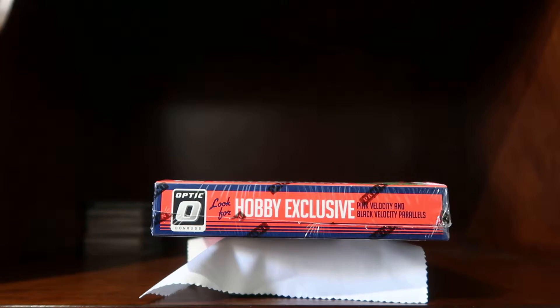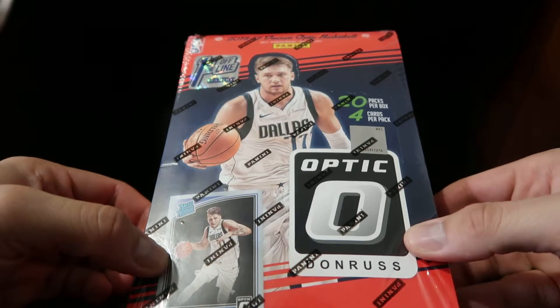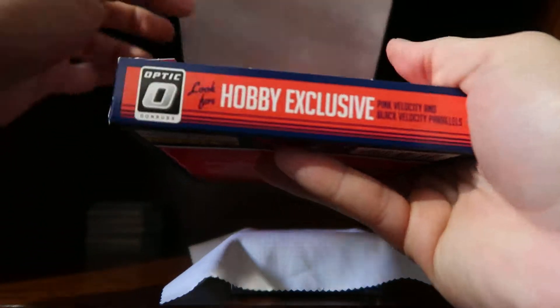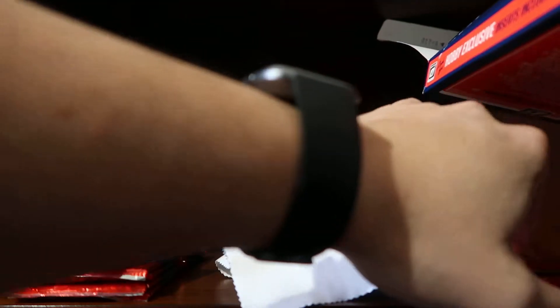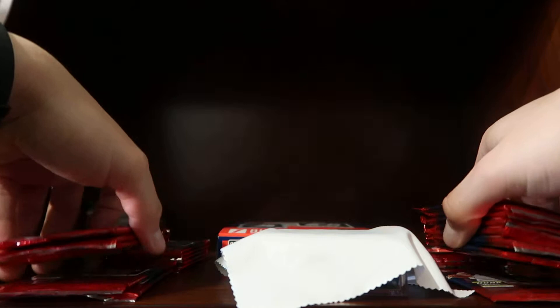Hey everyone, this is Abel in Vegas coming to you with another video. Today is my birthday, so I just got home from work and I'm taking some time to record this video for you guys. I'm doing a 2018-2019 Donruss Optic Basketball first off the line, seeing if I get a Luka Doncic for my birthday. After this I'm going to get a quick gym session in and then head out to church because today's Holy Thursday, and I do a lot of volunteering — they call me technically the MC. So let's get started.